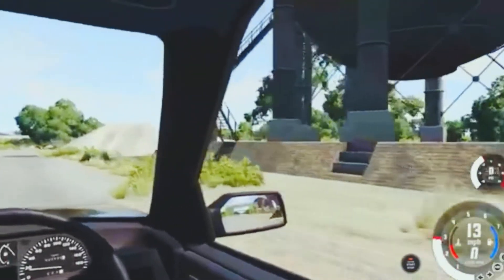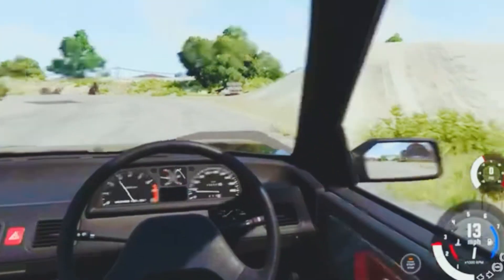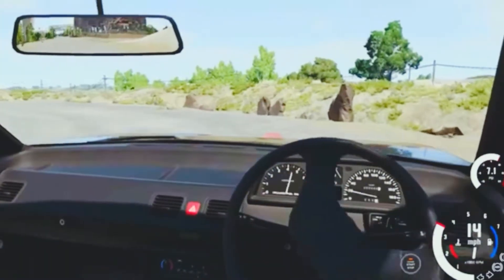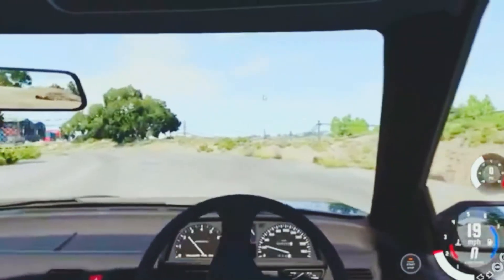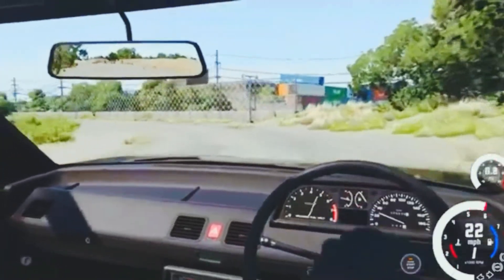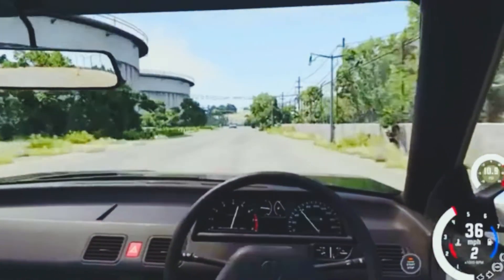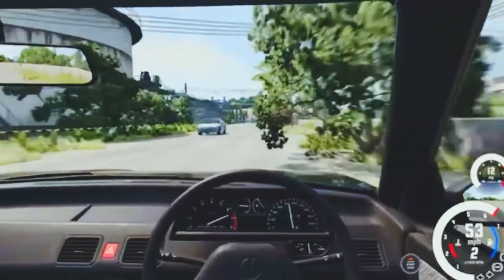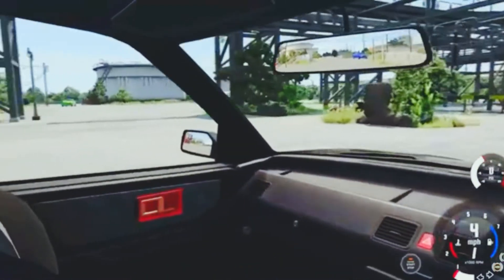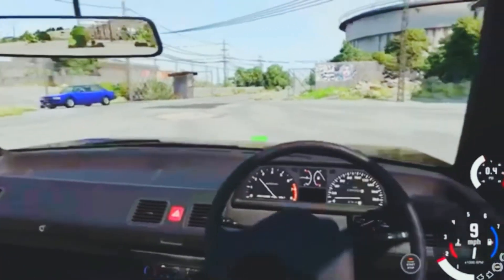As you guys might have noticed, this game looks a little different, and in a good, positive way. Point two six has added, along with the Covet remaster of course, a lot of new features to the graphics like motion blur. Look at this - let me show you guys some more of the motion blur here. Isn't that pretty cool? We're only going 50 - if I get into a straightaway we'll get some more cool motion blur.